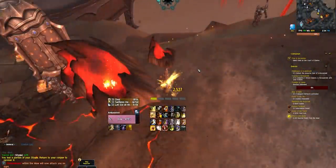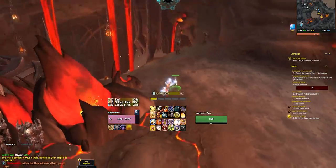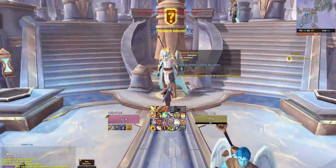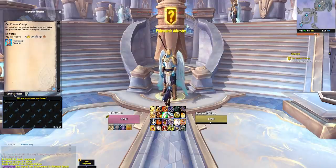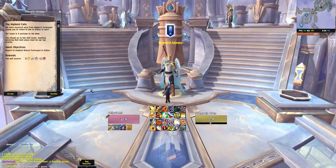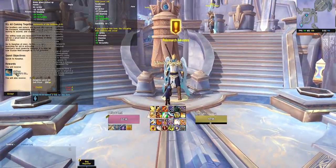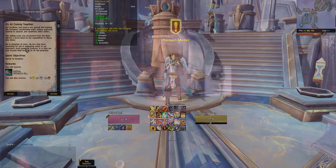Anima is basically like artifact power in terms of how it relates to player power — but all you need is 1,500 a week to get that Renown level. Past that, extra Anima is used for things that don't affect player power directly, like upgrading your Covenant Sanctum, purchasing Covenant cosmetic rewards, and purchasing and upgrading the Covenant gear set. The other weekly — freeing souls from the Maw — is straightforward and follows the quest. These two weeklies are not hard at all and really don't take too long.